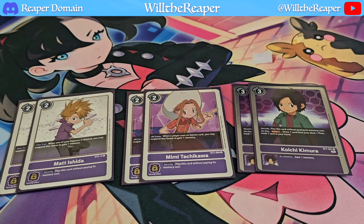I'm also playing 2 copies of Koichi Kimura. This can also activate on security. On deletion — if you happen to digivolve over this — you get to gain 1 memory as well, which is very nice. On play, you can draw one card and then trash a card from your hand, working around this particular strategy as part of that synergy.